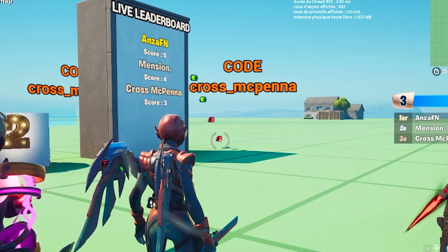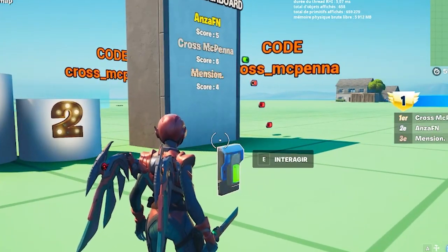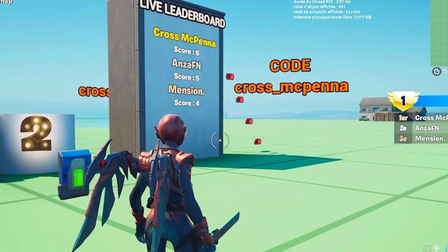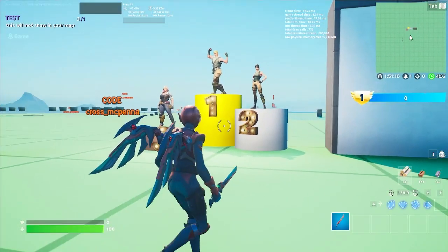And there you go — you can see the system working live with the help of my friends Enza and Mention. Every time I hop up in rank, the other players go down accordingly. I hope you've enjoyed this tutorial and managed to replicate it. If so, don't hesitate to tag me on Twitter with the map you've used it on and I will give it a like. As always, it was Cross — have a great day!